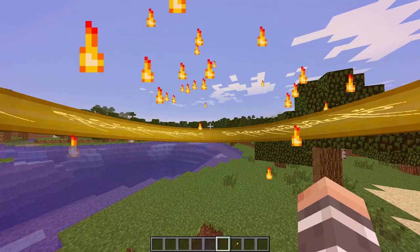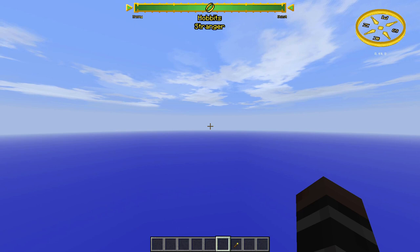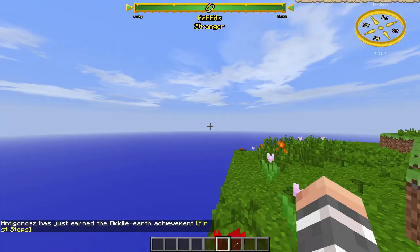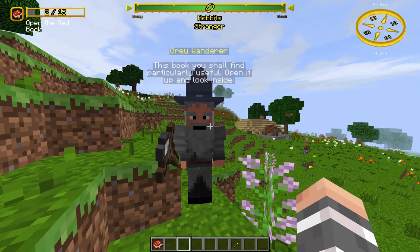When you go through the portal you will find yourself in the Shire. After a few minutes Gandalf will appear and he will give you a red book and a few bags. He will teach you a few things about the mod. Now I'm going to tell you the same things, just a little more in detail.